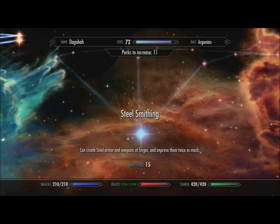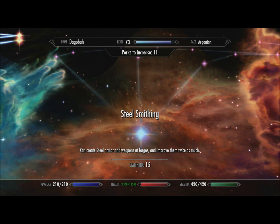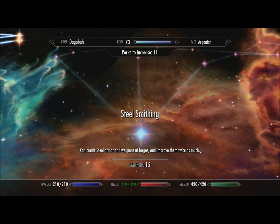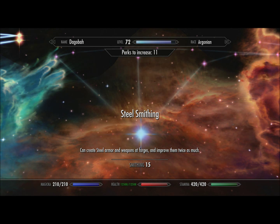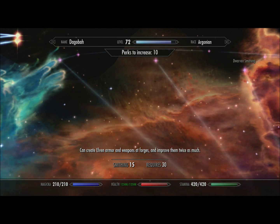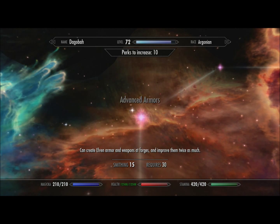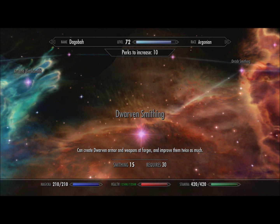Let's look at the perk tree. Steel Smithing means I can create steel armor, weapons, and forges - this is the first available perk the game gives you. When a blue star appears on the constellation, it means we've met the requisite skill level to purchase it. I have 11 perks to increase, so I'll go ahead and select this one. Once it turns that orange-yellowish color, we've acquired it. The red or pink stars simply mean we don't meet the minimum requirements - for instance, Dwarven Smithing requires level 30, and right now we only have level 15.